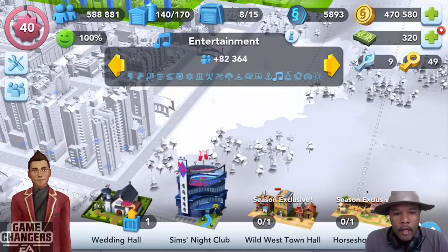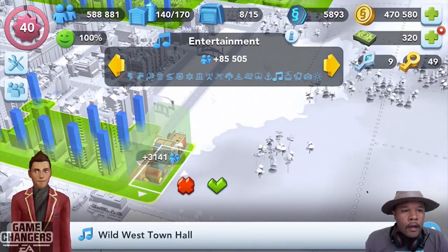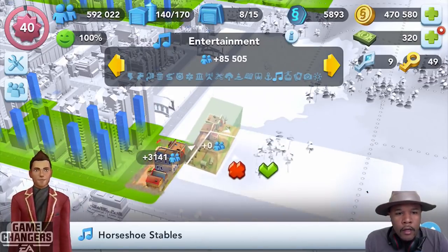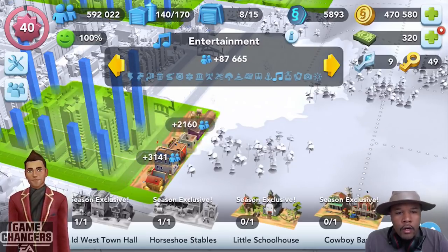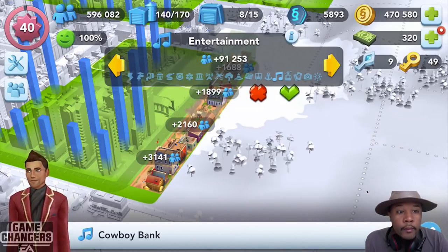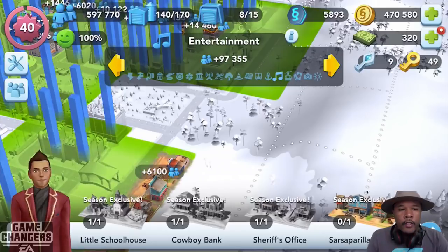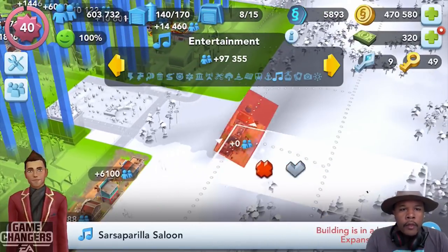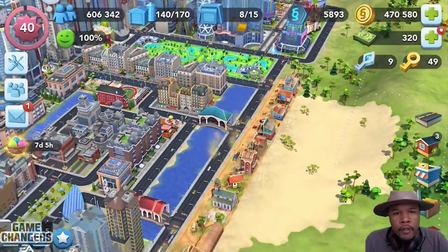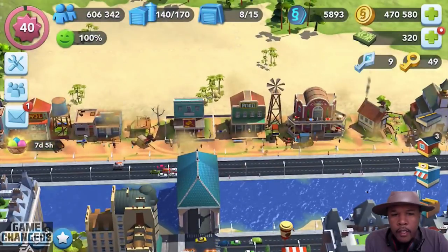And there they are — there's the Wild West Town Hall. So check this out. I didn't notice before, but the population data layers are kind of long ways — kind of like the beach items where they get a lot of coverage but a narrow coverage. That's good. That'll probably be good for a group of buildings like I have over there with those gambling buildings.